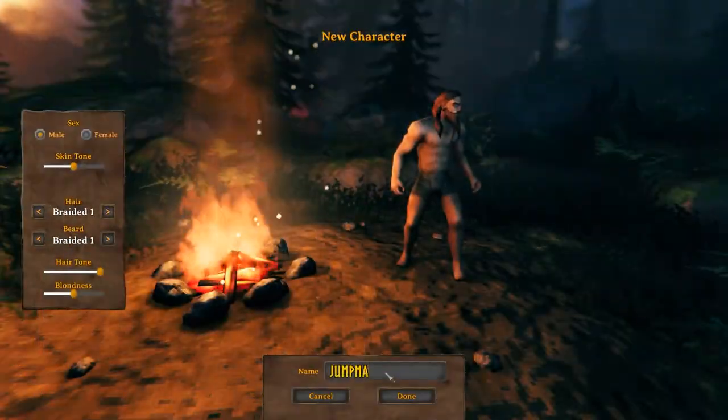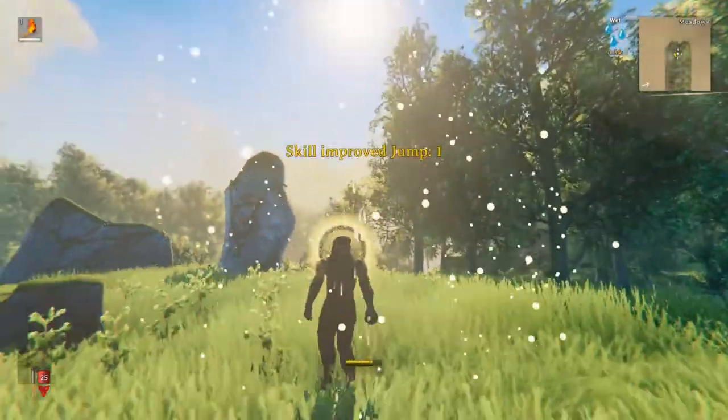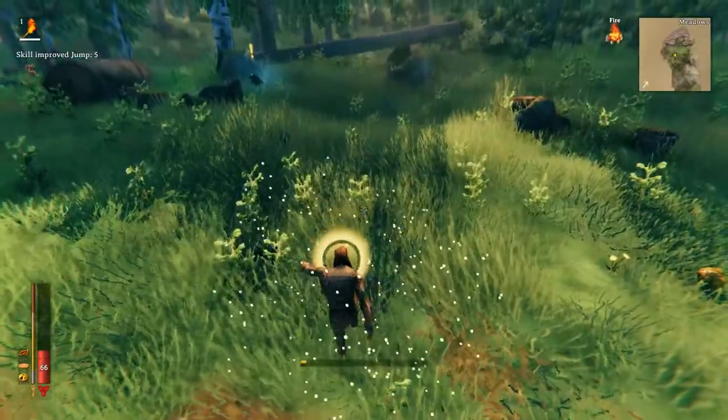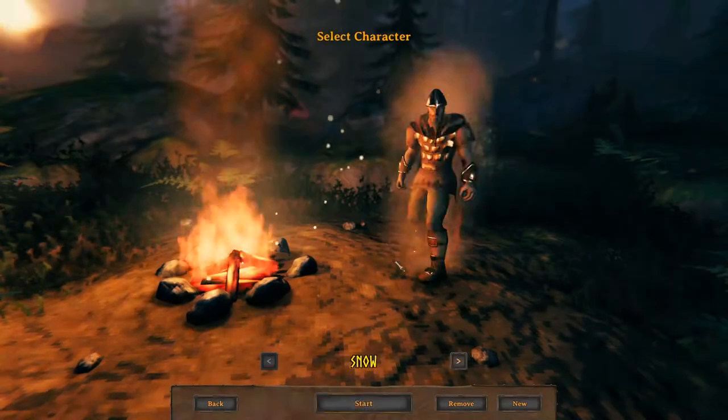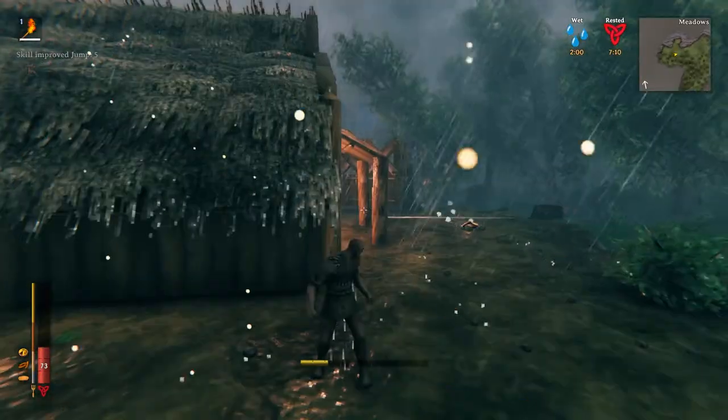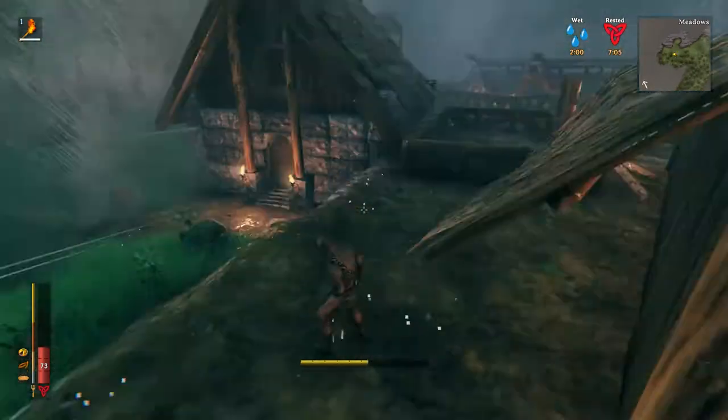So let's make a new character and name him Jumpmaster. Let's jump till we get level 5. It took 35 jumps to get to level 5 without the rested buff. So let's delete this guy and make a new one. For the rested Jumpmaster, it took only 25 jumps to get to level 5. So yeah, big deal.